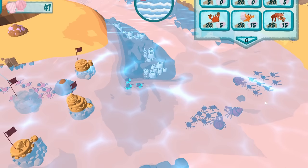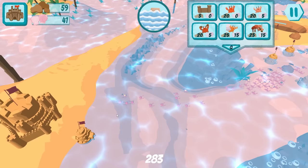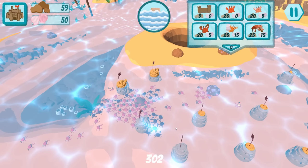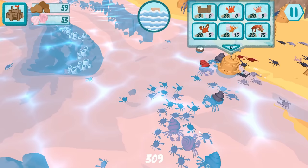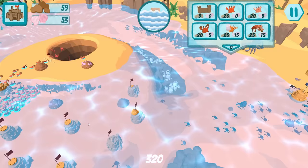I didn't realize there was tides in this game. The tide just came up and flooded my entire world. That's okay because we're crabs and we can breathe underwater or something because we got gills. I'm not an expert in crabology, but I've eaten a few of them. I think it's time to sacrifice a lot of them. All in. This could be bad though. This might be bad because they have a big army.